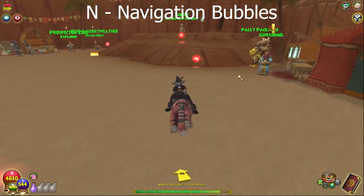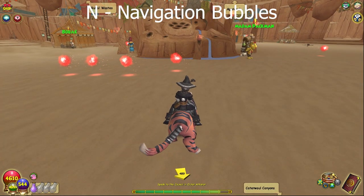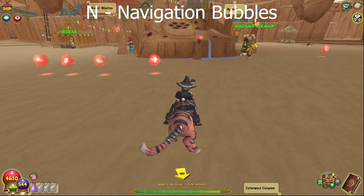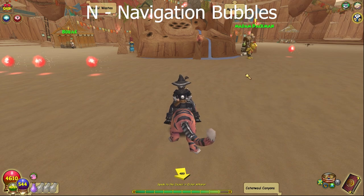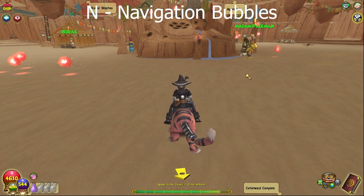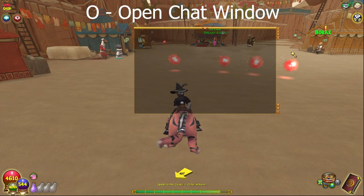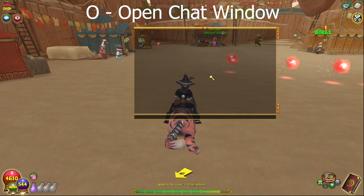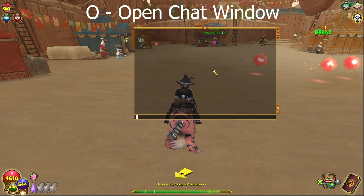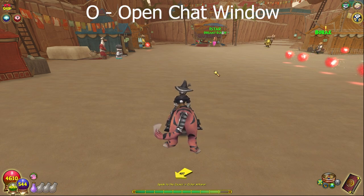N brings up the navigation bubbles - the little compass. Instead of clicking there, you can just press N to bring that up. So if you accidentally press N, that's why those pop up. O opens the chat box. You can just press Enter to type into it, but if you don't want to type, you bring it up by pressing O.